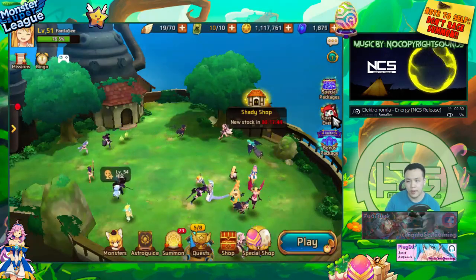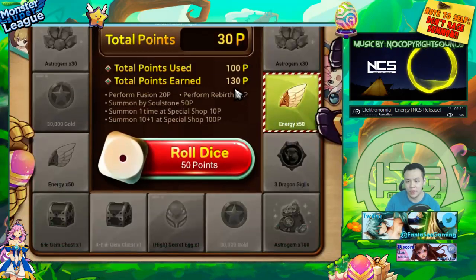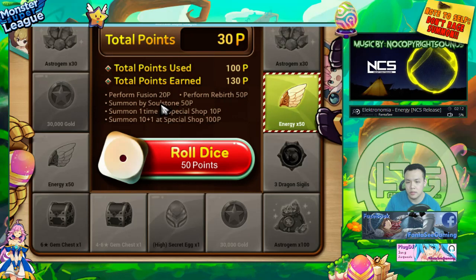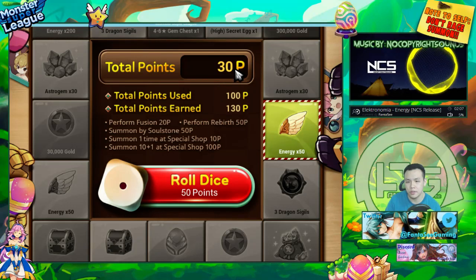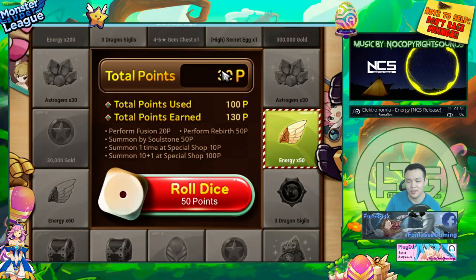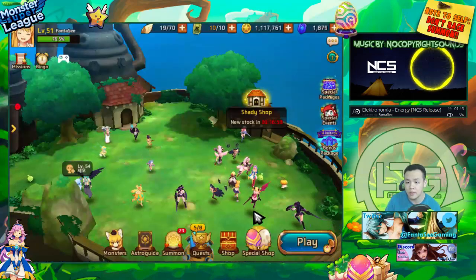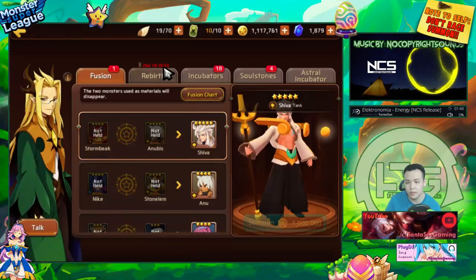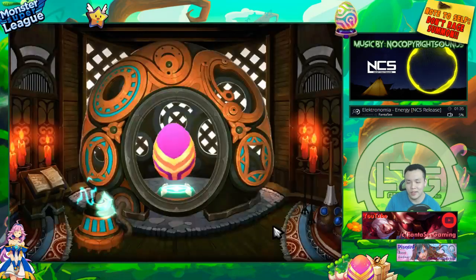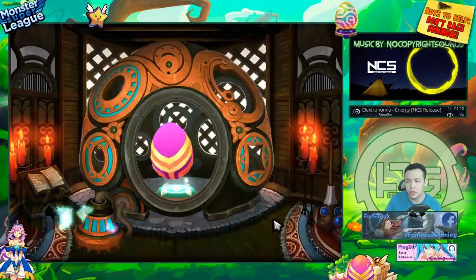I need to figure out how I already have 30 points since I haven't summoned anything in the special shop. Oh wait - the free summons count! That makes a lot more sense. So basically I need to do four rebirths a day to get the full 200 points, or I can do two fusions and three rebirths a day - that could work too. So let's summon some monsters so I have materials to rebirth.